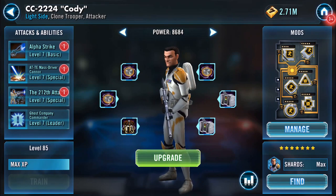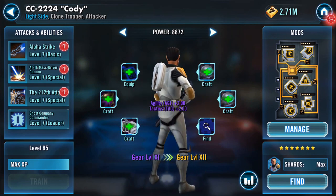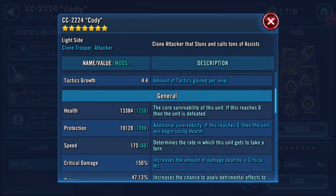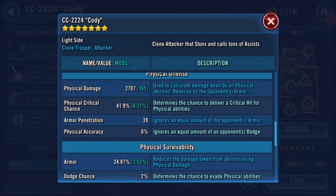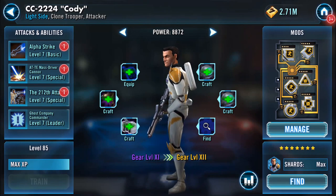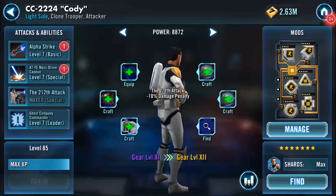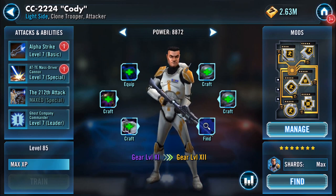That's all of them popped on. Now I can't go back — the power and everything remains the same when you do that. Oh wow, check that — protection has gone up somewhat. Physical damage has increased now to 2700, nearly 2500 on special damage. I'm not going to deploy any more mods, but I am going to pop that on. That's now maxed — so that's the gearing up of Cody. Thanks for watching, hope it was enjoyable. Short and sweet anyway.